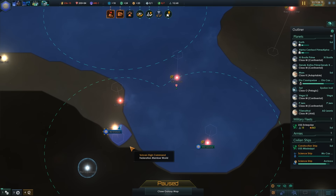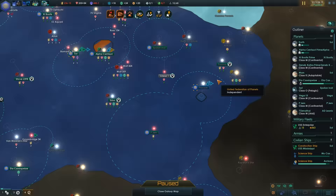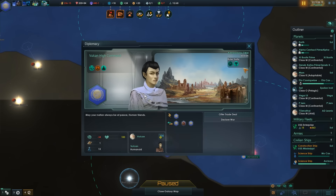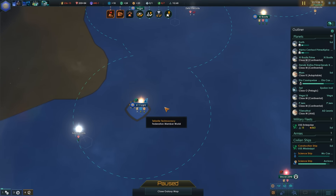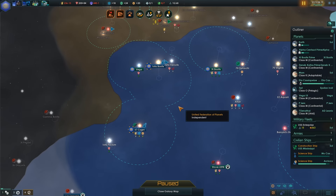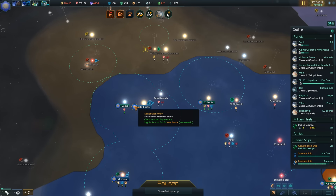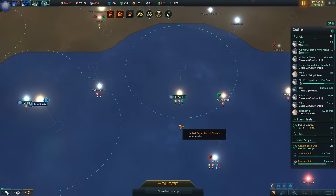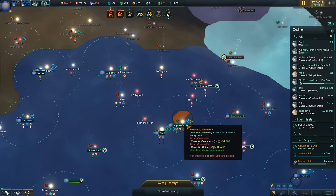Hi, Vulcans. You can see here that the Andorian homeworld is technically now a vassal. If we look at Pujem — Pujem is actually now ours, but Eridani isn't; Eridani's a vassal. Weird and interesting. Signy is now a vassal as well — that's Tellarite. Denobula — yeah, so they're separate. So I've got everyone else's worlds but not their homeworlds; the homeworlds are like vassals under me. That's fine.